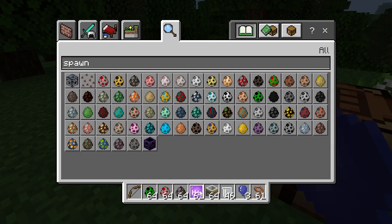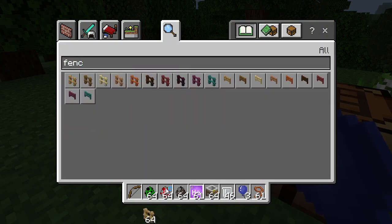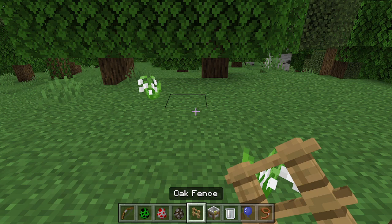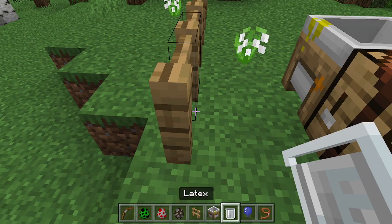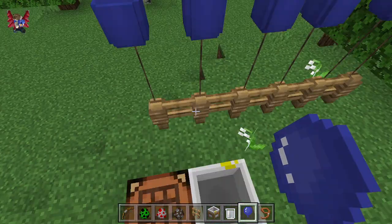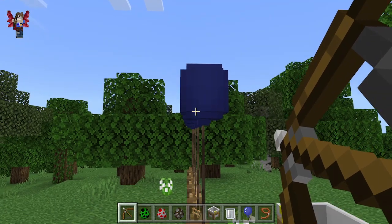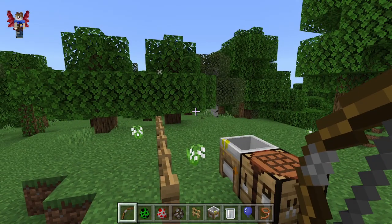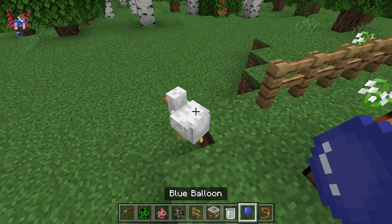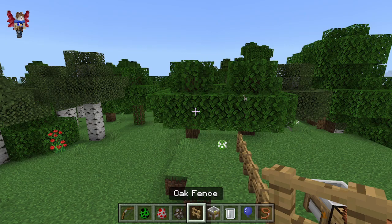Where did the cow go? Oh, right there. We need fences — put down as many as you want. Now put the balloons you made on the fences: just right-click or tap them. And with a bow — yeah, all of them at the same time. Look at this chicken — don't go! And up he goes! He's going fast because he's light.